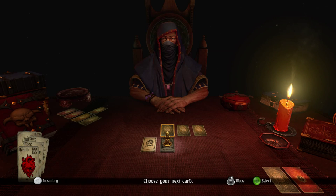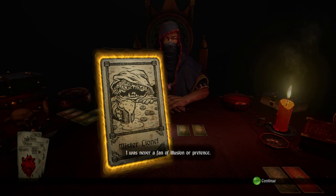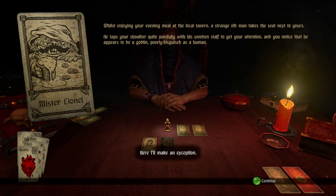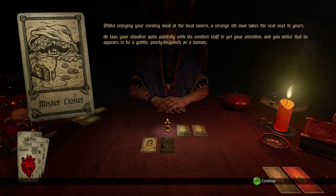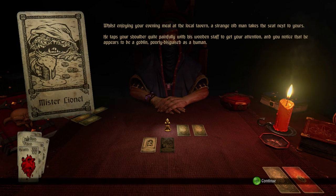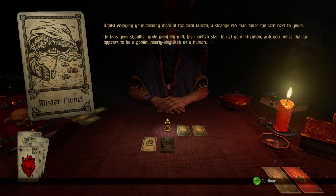Food essentially — every time we move a space it costs one food, and we heal a little bit of health. Mr. Lionel. I was never a fan of illusion or pretense, here I'll make an exception. Whilst enjoying your evening meal at the local tower, a strange old man takes the seat next to yours. He taps your shoulder quite painfully with his wooden staff to get your attention, and you notice he appears to be a goblin — poorly disguised as a human. Yeah, that mustache isn't doing it for him.